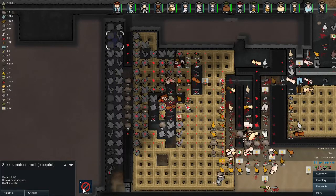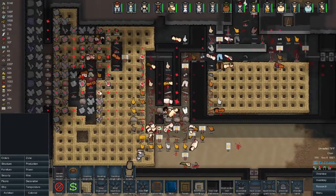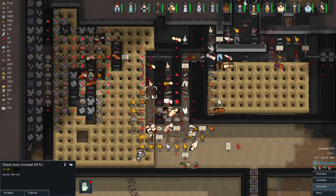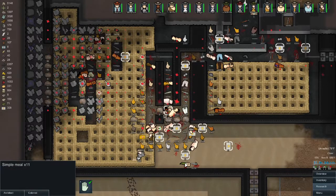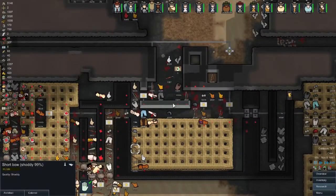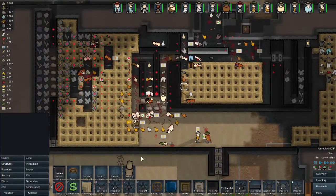Those turrets are not long enough range — we need military-grade turrets through here. Now we need to unlock all this stuff. There's so much crap. We'll just burn whatever they've got — don't want to mess with it anymore. Let's fix this wall.